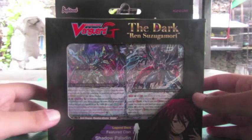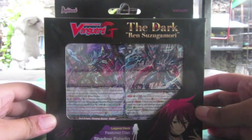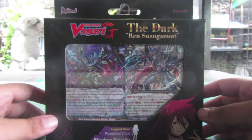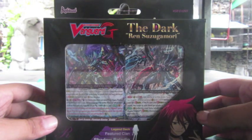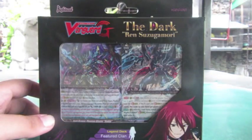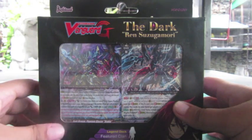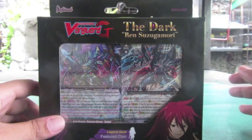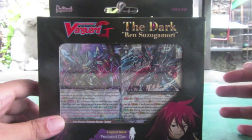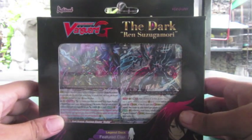Hello everyone, this is Soren Ekful here, and today I am going to make a video, but something different. Right here, I've got Cardfight Vanguard G, the Dark Renzo Tsukomori G Legend deck, and I'm going to unbox it. This is going to be my first unboxing video, so I'm super excited to see what we're going to see inside the box and what contents we're going to get. Cardfight Vanguard is a really good anime — card collecting is fun, playing cards with your friends is really fun. Let's do this.